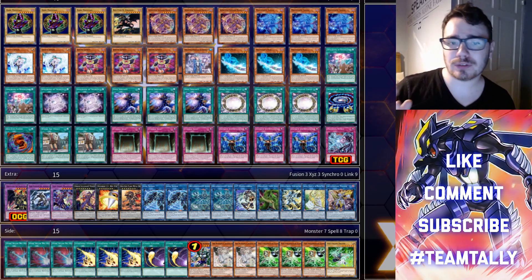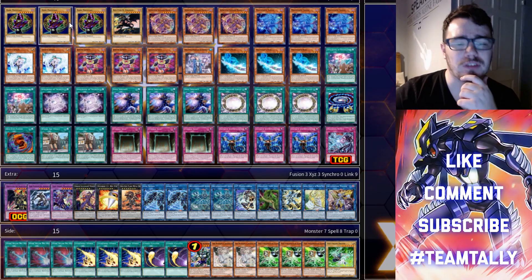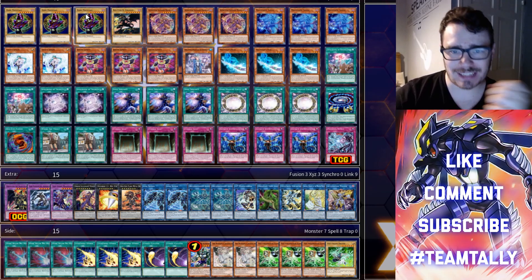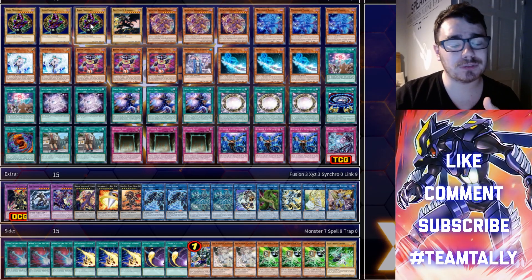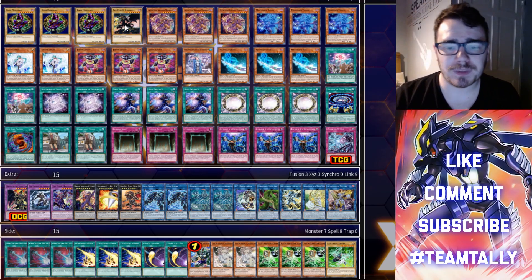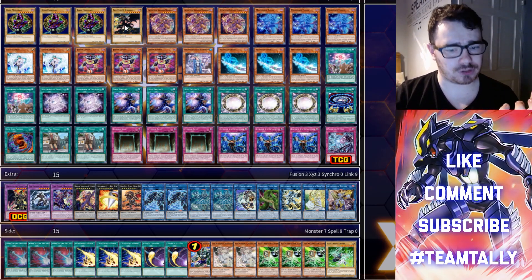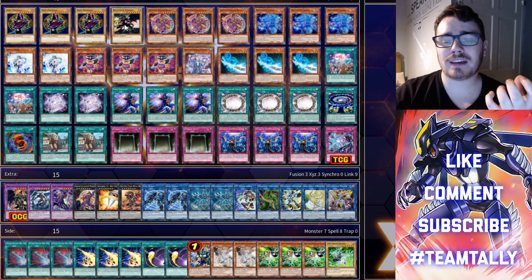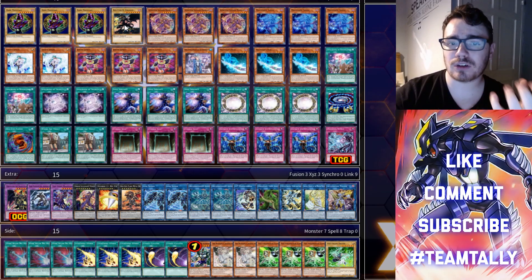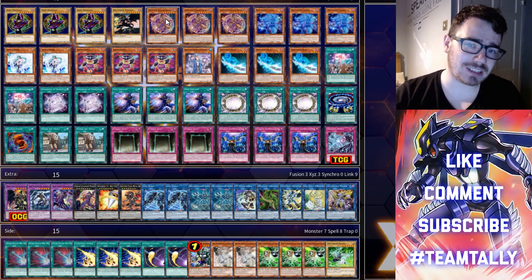So of course we have three Dark Magicians — absolutely mandatory. By the way, this is the best art of Dark Magician; if you disagree, drop a comment telling me your favorite. Next is Red Eyes Black Dragon, which is pretty much just a garnet for our Red Eyes Fusion. The game plan is to turbo out Verte Anaconda into Red Eyes Fusion into Dragoon, and we have a lot of extenders with great versatility.